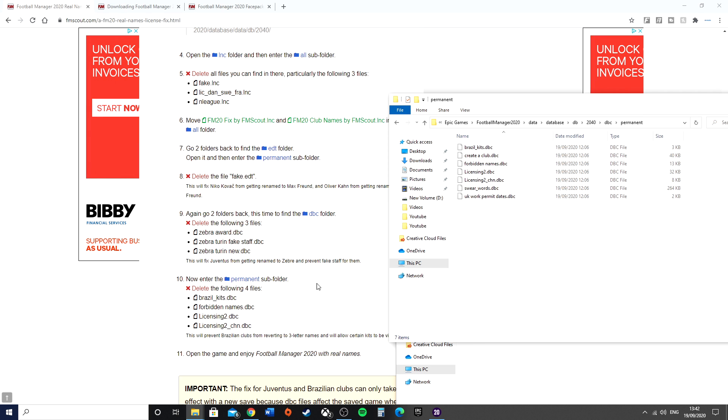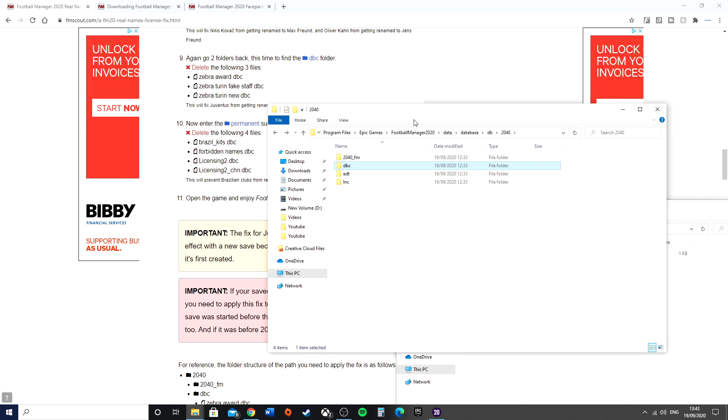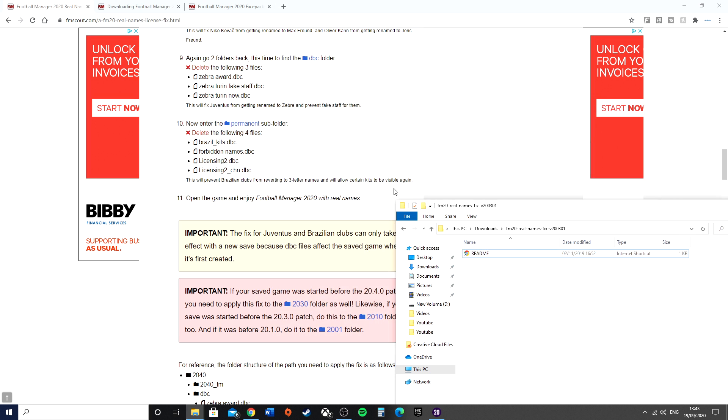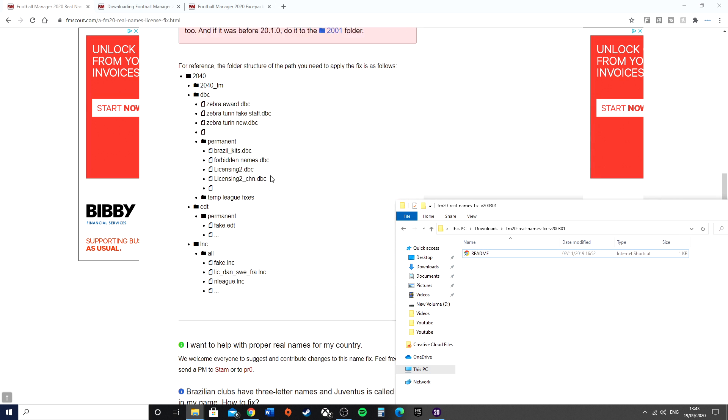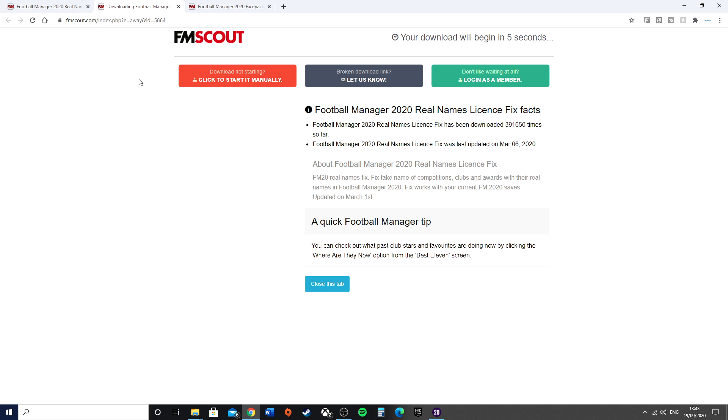Because it then says to go into the Permanent folder, you also need to get rid of some other files. The Brazil Kits file needs to go, the Forbidden Names file needs to go, and the Licensing ones also need to go. You can also get rid of the swear words one if you'd like, but the other two you do need to leave in there. When that's done across all three folders, you should have all of the real names in Football Manager 2020. Go ahead and close that folder.